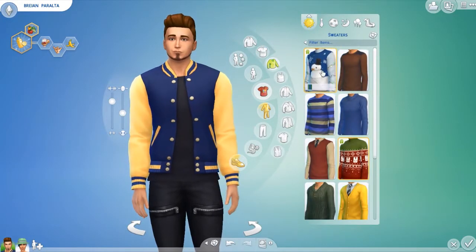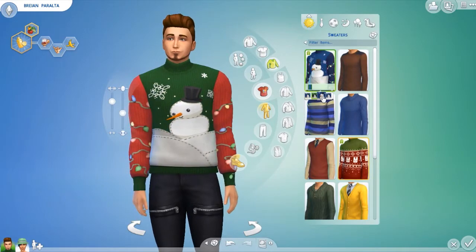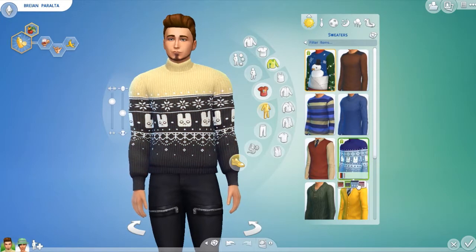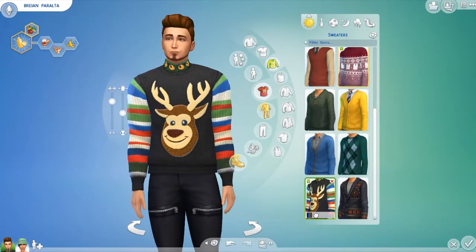Moving on to Create a Sim, this pack gave us three new ugly Christmas sweaters. Yes, they are unisex and are only for teens and over, so for some reason children didn't get anything. They only gave us three sweaters, so not much, but you know, it's free, so why not?